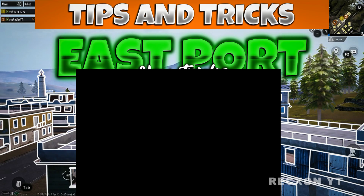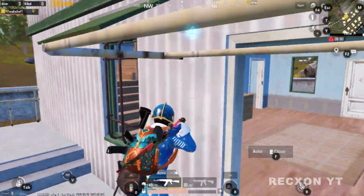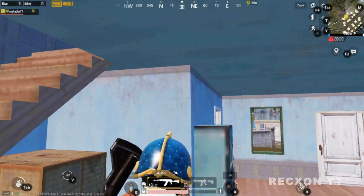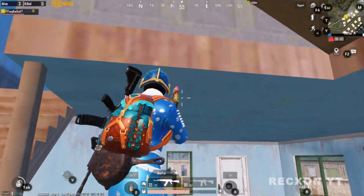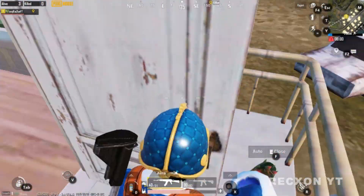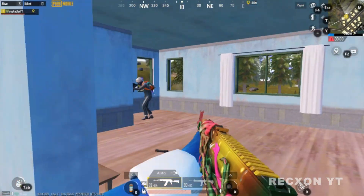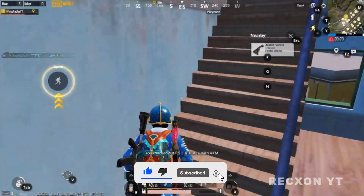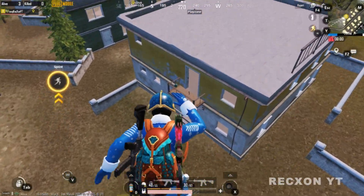Trick number 4. Here's a quick trick to kill the enemy who is camping on the stairs of this building like this. Just climb like this and kill the enemy easily. This is a quick and easy trick and very useful when you are at East Port location.